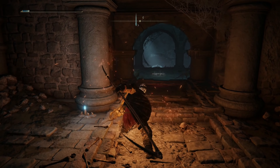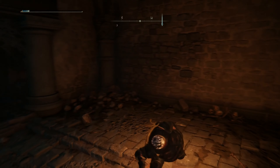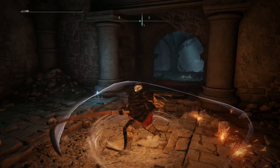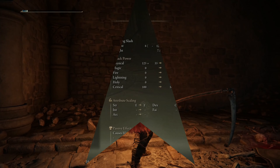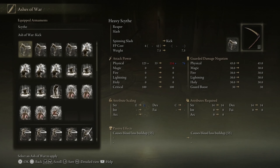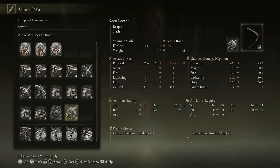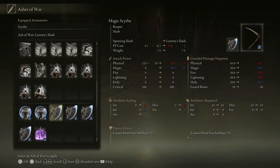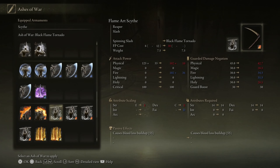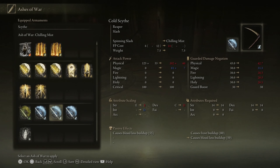It also has a special attack where you deal damage to enemies around you — kind of a big slash — that's why it's called a spinning slash, so a 360 degree attack as well. You can also use Ashes of War with this weapon, which some of them will change the scaling and also the unique attack, so instead of spinning slash it's going to be something else. You can infuse a faith build for example, pure faith, or a kind of combination — you can just use different Ashes of War to fit your build.